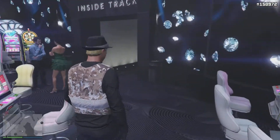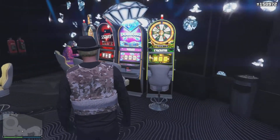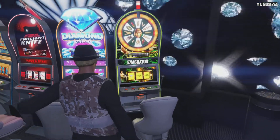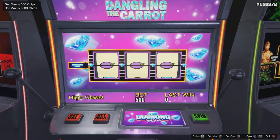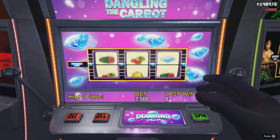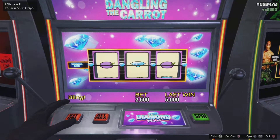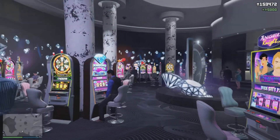What you're going to do is look for the Diamond Miner machine. Go into it — I recommend having around 50,000 tokens. All you do is max bet and just spin away. And I just won 2,500. It's that easy.